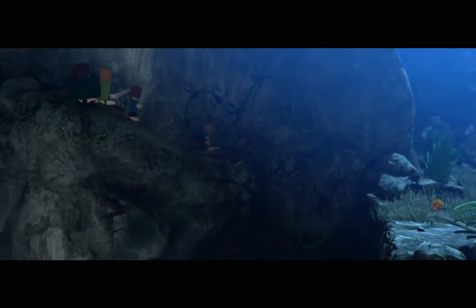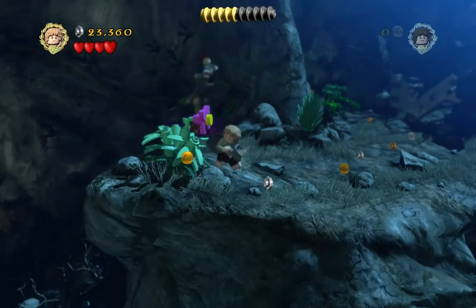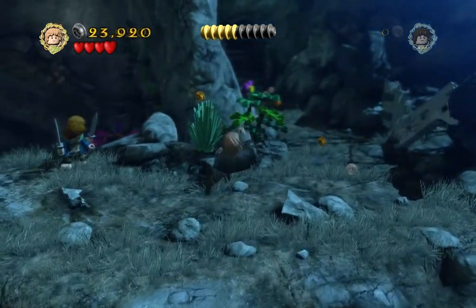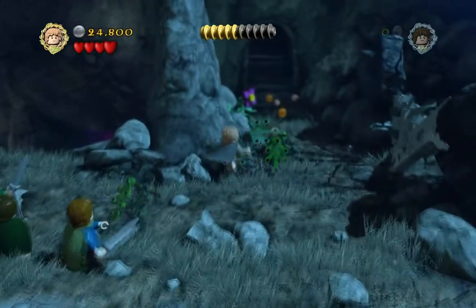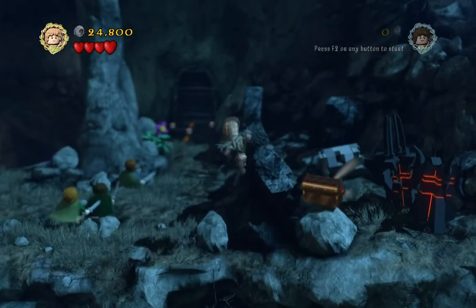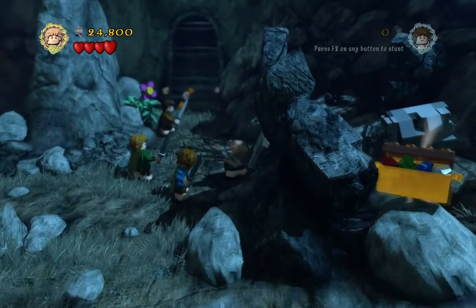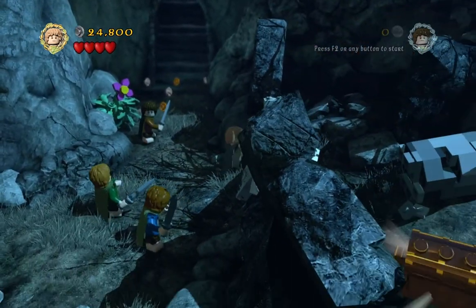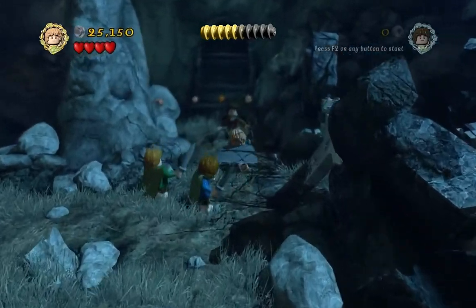Sam is the terror of all birds apparently. You can also kind of cheat — if you know you're going to fall into a pit and die, if you switch before you actually die, you don't lose any studs. I actually did that quite a bit before. That's another spot I would need to go bring another character to break through.